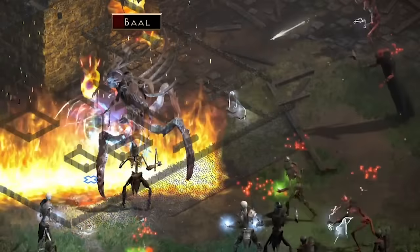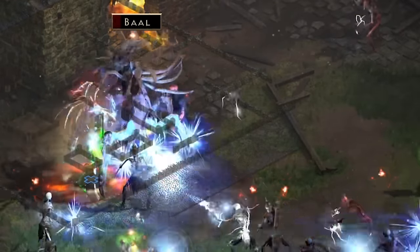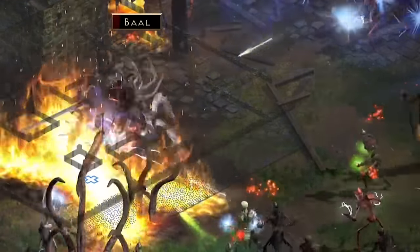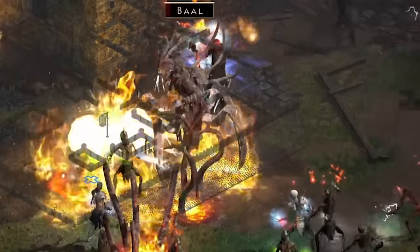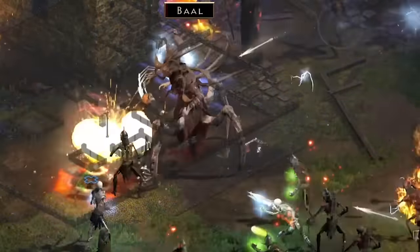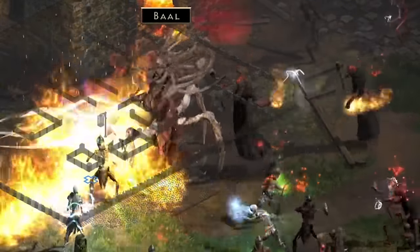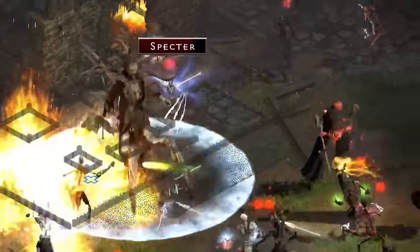Life Tap triggering and me just throwing smite punches everywhere. The Fist of Heavens is coming from the Tgods, by the way — if you're wondering about that, I did not spec into it. This is what I was hoping my mercenary would be alive for, because he has the Sanctuary aura, which would help keep all the stupid undead away. But he died because mercenaries are useless. There goes Baal without a problem.